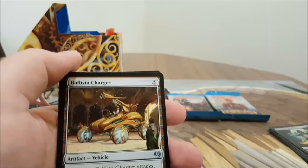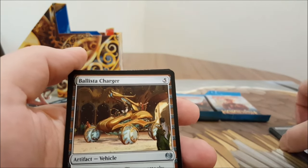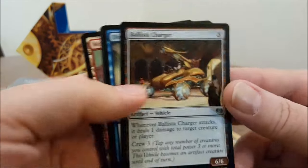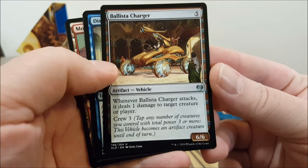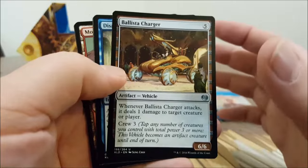You can imagine people were pretty happy. One of the Masterpieces was Lightning Greaves, and the other one was the enchantment Helm — it was alright. So we've also got Blister Charger — whenever it attacks it deals one damage to target creature or player. It's a 6/6 for five mana — not my favorite.